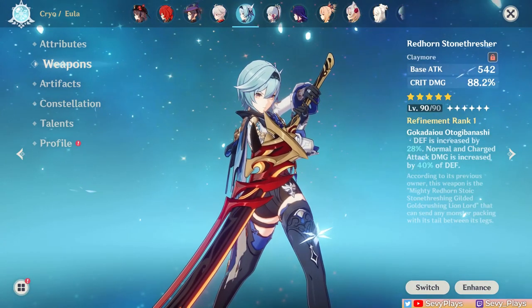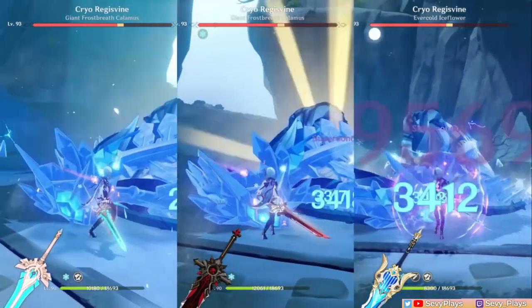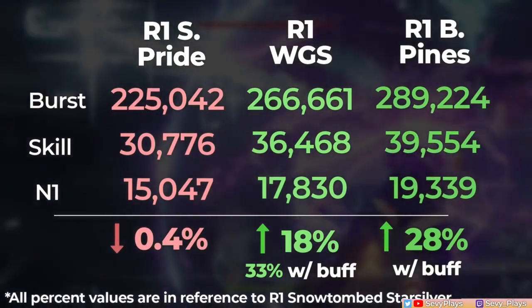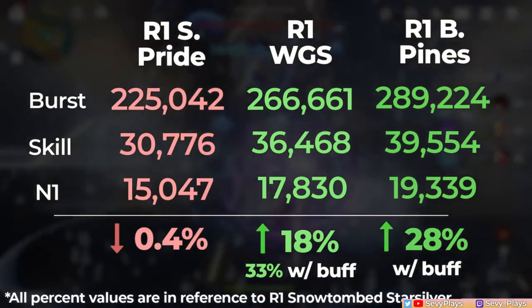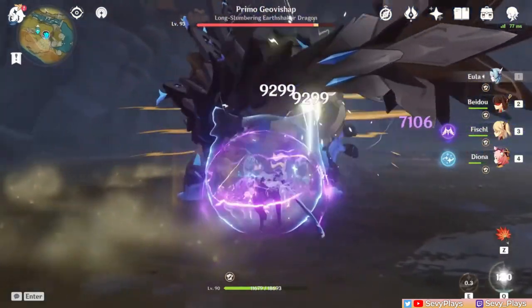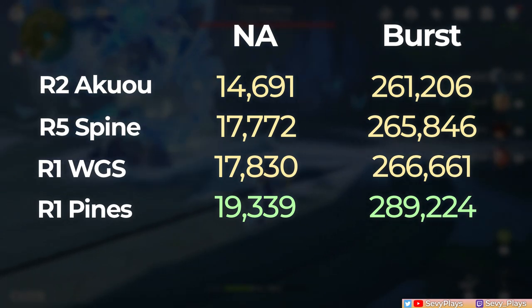I'll start with Eula. I made a weapons comparison video on her long before comparing many of her viable claymores, which I'll link in the description. I want to mainly see it perform versus the Song of Broken Pines, her current best in slot, and how it places with other claymores. We'll look at her bursts and normal attack damage as references and replicate the exact build and rotations used on that previous test.